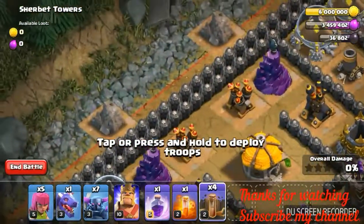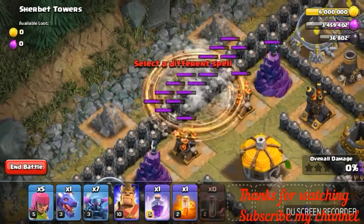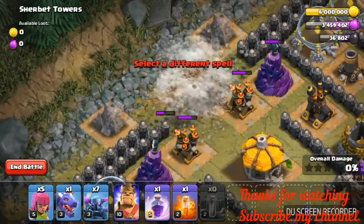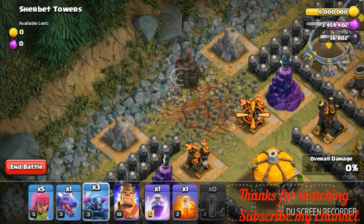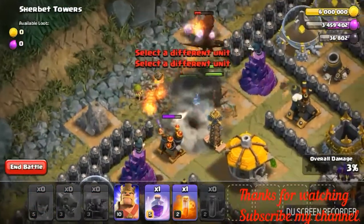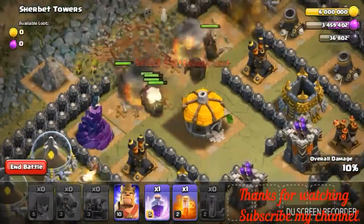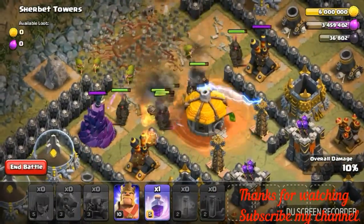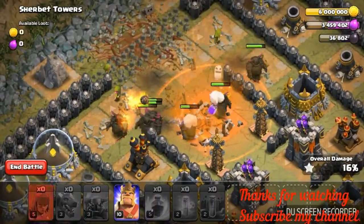Add quick spells from here: 1, 2, 3, 4. Pekkas, Dragon, 5 Archers. The Dragon is dead — Poison Spell. Raid Spell.